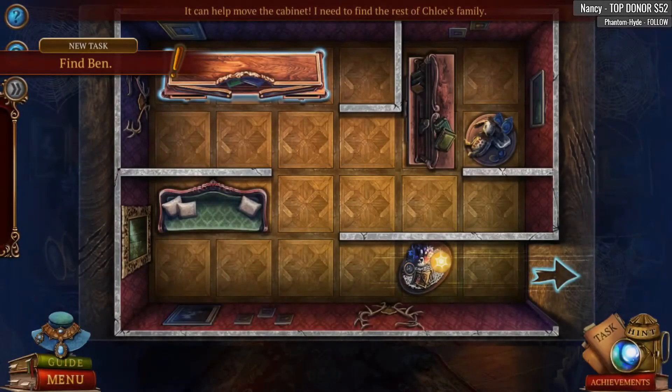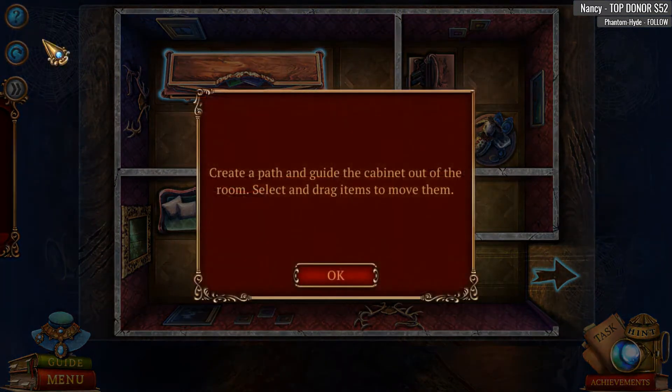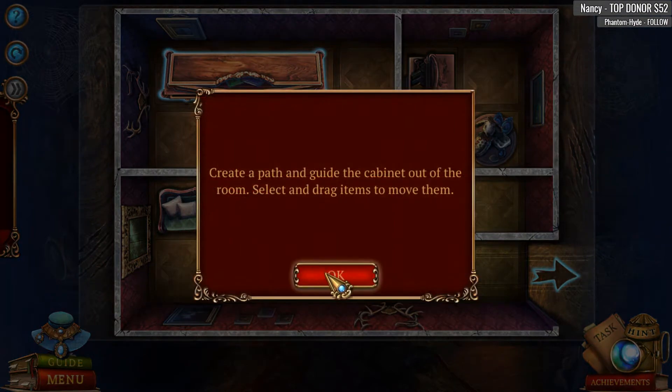Roller skates go! Oh wow, it's a puzzle. Create a path and guide the cabinet out of the room — select and drag items to move them.